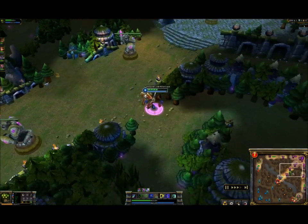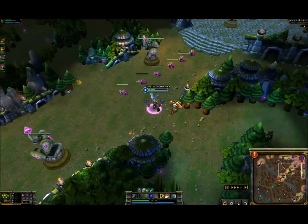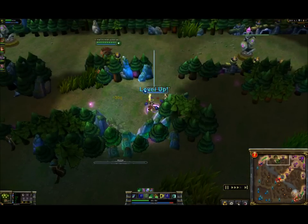As far as initial items go, we start off with the armor and the pots. You can go with the vamp scepter if you want — it doesn't matter, it's up to you. Sometimes I do like the vamp scepter as well. It doesn't really matter, it's all personal preference.